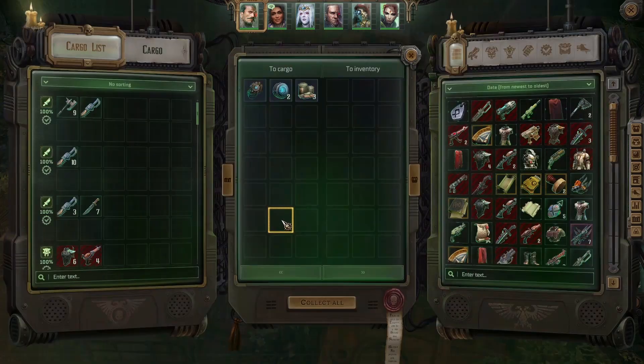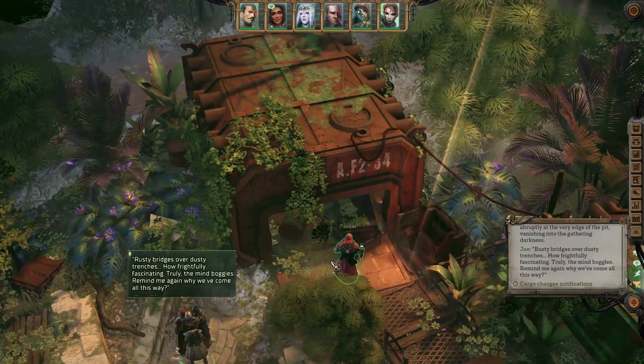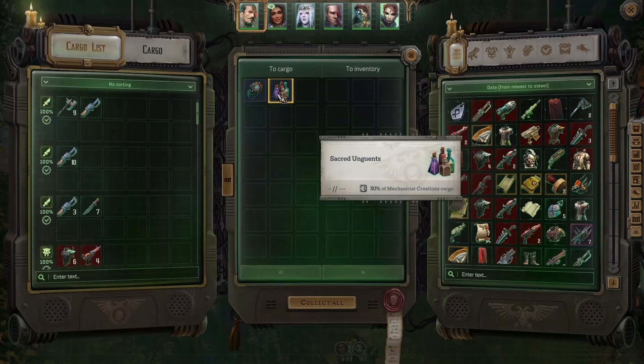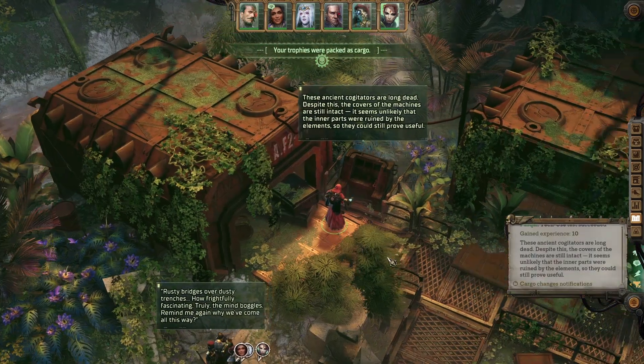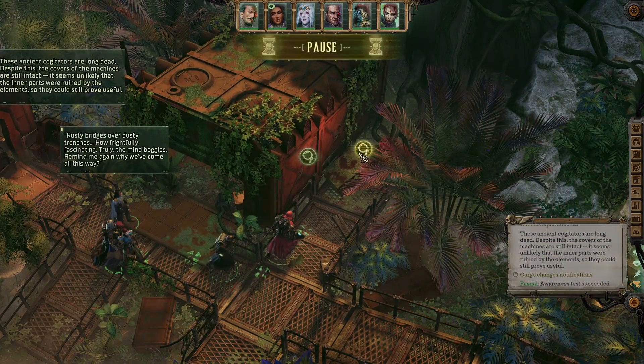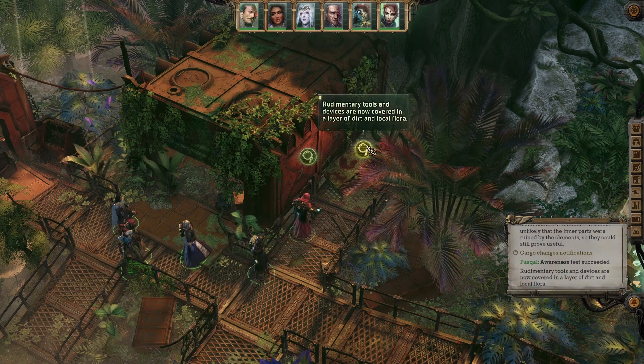Goods, and another rusty cogitator. And another rusty cogitator — the surfaces are now covered in a layer of dirt and local flora.